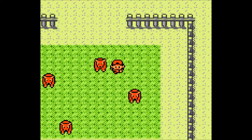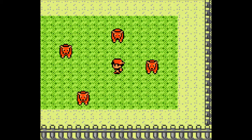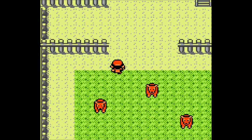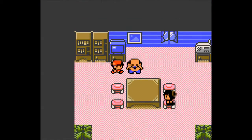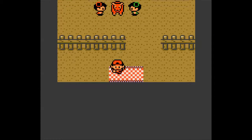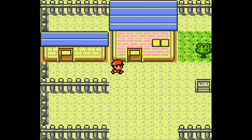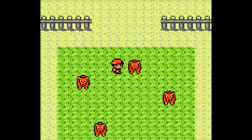I show off a hidden secret: two steps away from that Miltank, you can find a hidden Nugget there. And if you go up to this building and talk to this guy, you can feed this Miltank berries until it's healthy. I've already fed it three. I'll come back when I get more, and then I just talk to the Miltank.